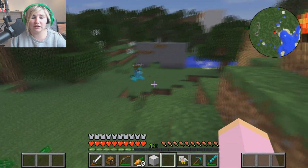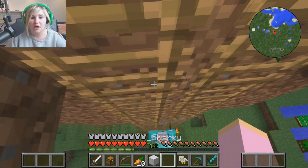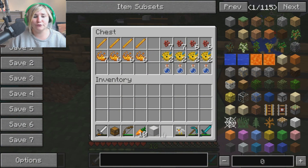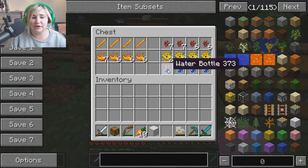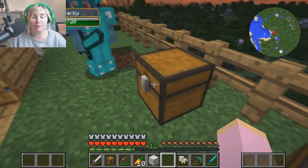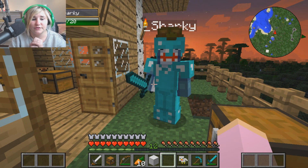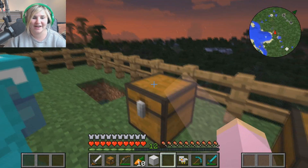I actually went and got loads of supplies. I made obsidian by pouring water onto lava, went into the Nether, and got us a lot of cool stuff. We've got blaze rods, blaze powders, nether warts, puffer fish, and water bottles. We're gonna make a potion stand and brew a potion of water breathing that lasts three minutes — it'll help us when we're building the underwater base!